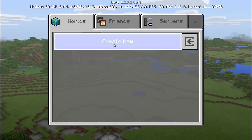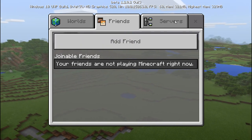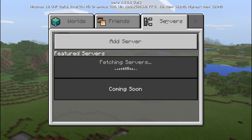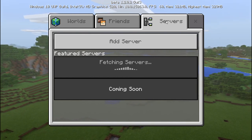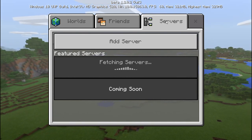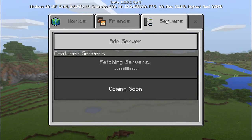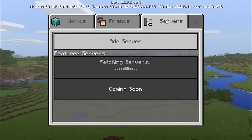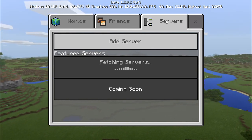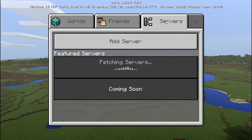The Friends tab was there before. Now we have a Servers tab, which does have featured servers. It'll have Lifeboat, Mineplex, MPVP Nova, and Cubecraft, which I'm pretty sure is a new server on Pocket Edition — or it will be. It's not here yet, not even ready for the beta people, but it will be sooner or later.